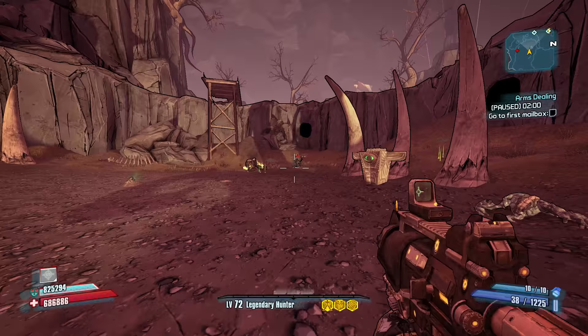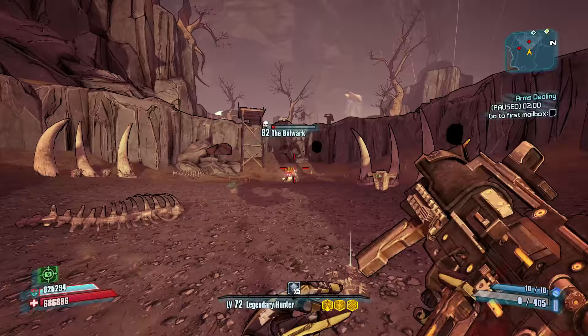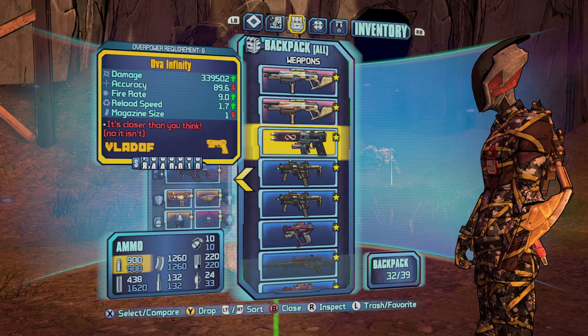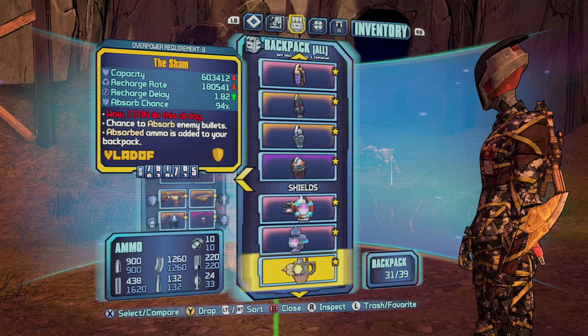You go up the hill, kill the bullymongs, and once the Bulwark is out of his shell you kill him. I didn't get anything on that run, so we're going to skip forward to when I get my very first Rough Rider shield — that was on run number seven. It took a few more runs than I'd normally expect, but I got my next one in just two runs after that.